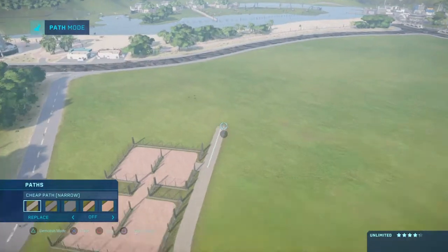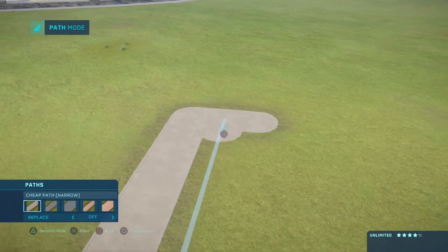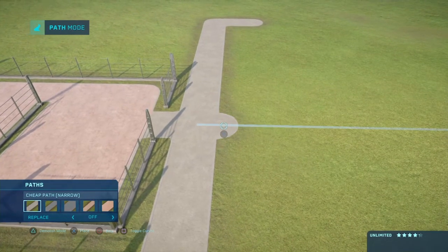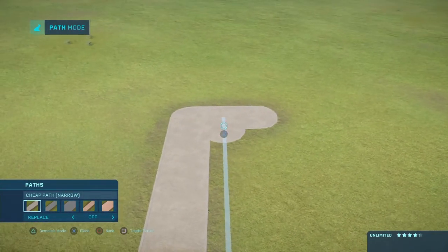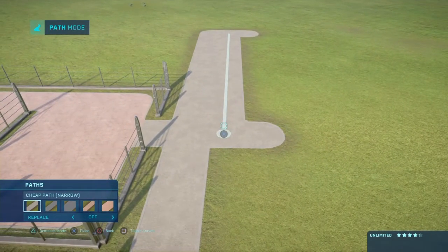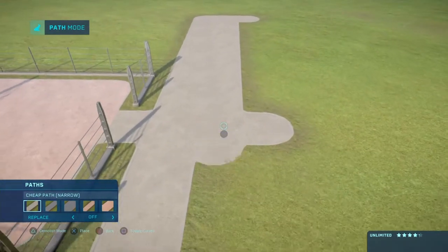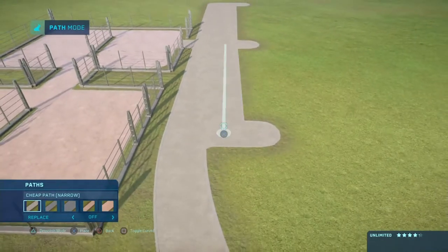Now let's straighten this out. And then before we start to curve it, we'll get all the connections here. Hold on right here - there you go. And we will make it a little bit thicker. Over here - where is it? I just missed it. There you go.